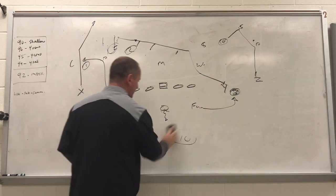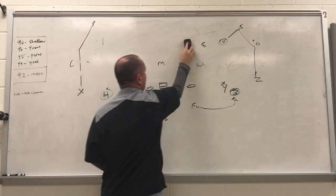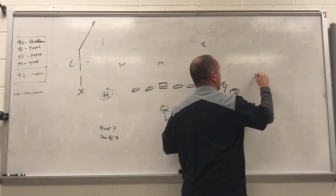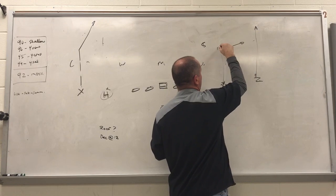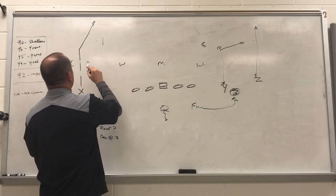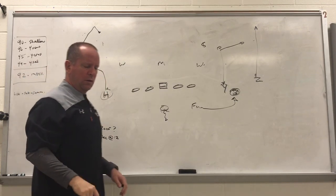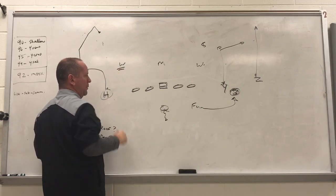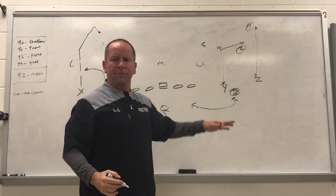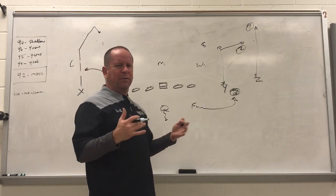Last day is 94, day four — the old Y-sail route. On the right side we've got a vert, a takeoff vert, a speed cut out at 10, and because of the speed cut he's probably drifting 12-ish. We've got the swing by the F. On the backside, we're working post curl with the 5-art speed cut out. The true read is Z is number one, Y is number two, F is number three. If we ended up backside, the post curl would be coming open at just about the right time.